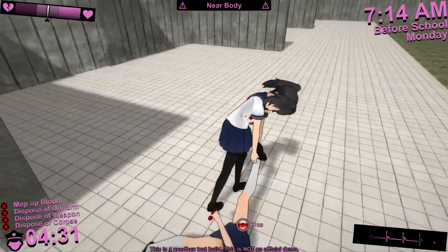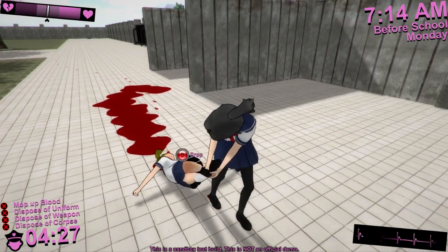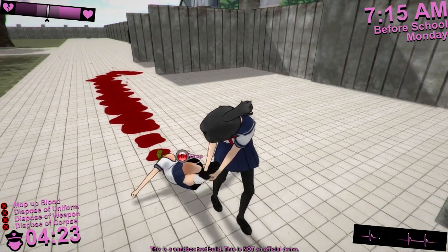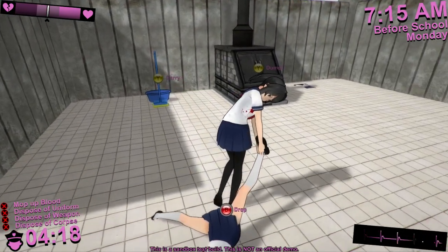Today, I'm going to show you how to get away with murder in Yandere Sim. In the final version of the game, there should be several different ways to dispose of a corpse, but the method I'm going to show you right now is the incinerator.